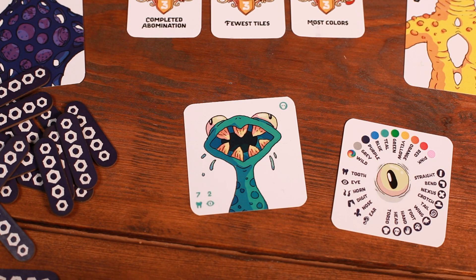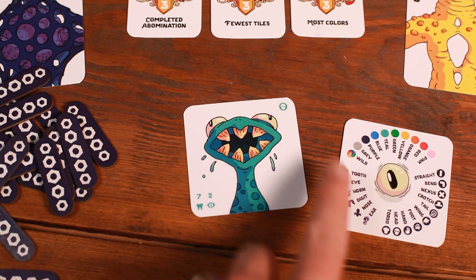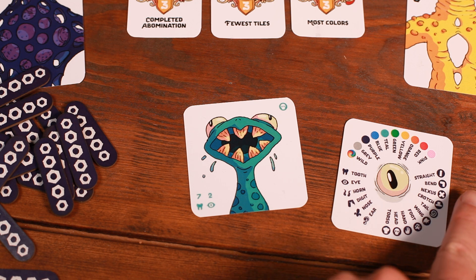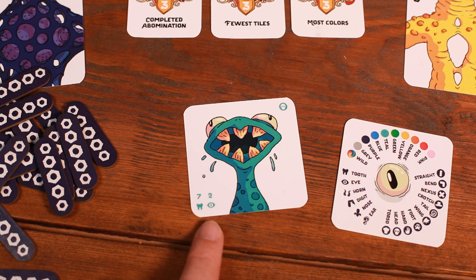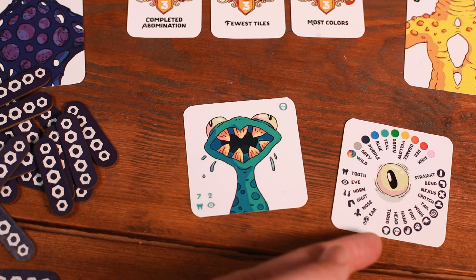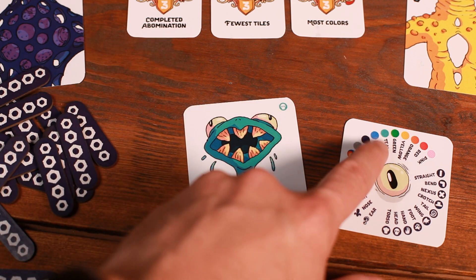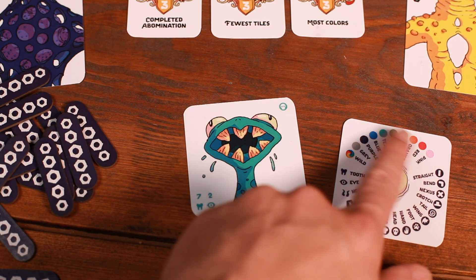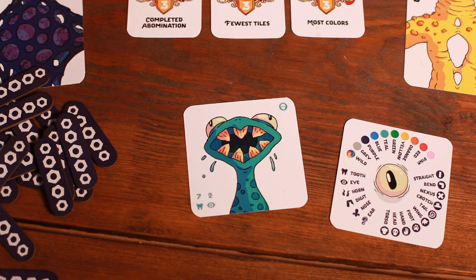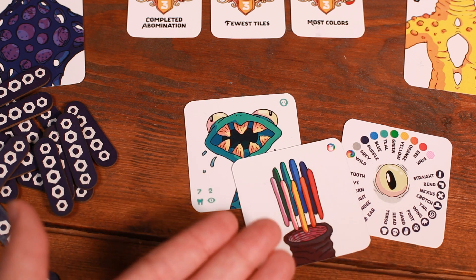Let's take a quick look at a tile. Tiles have a few characteristics. They have a type — this one is a head, and there are ten different body part types as you can see on the player reference card. It also has attributes: this one has seven teeth and two eyes out of the possible six different attributes that tiles can have. It also has a color, indicated by the artwork and the iconography. This one is teal, and there are nine different colors plus a wild color which counts as any of them.